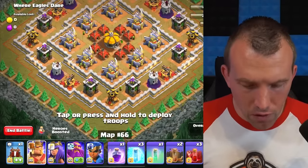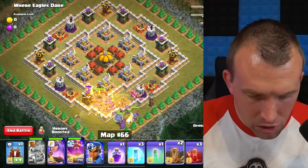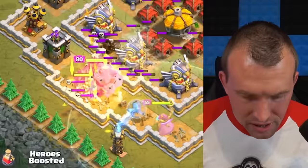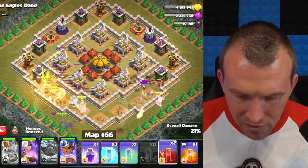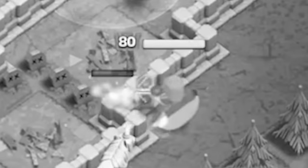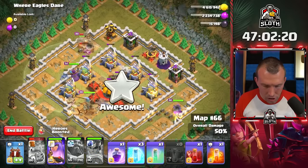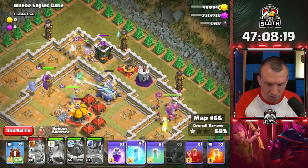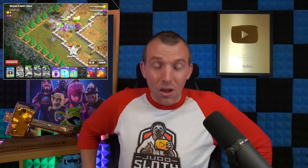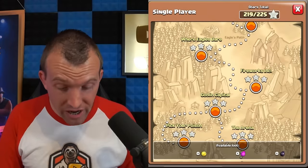No single target Inferno on this one — game plan is to enter the base with two earthquakes to hit as many Eagle Artilleries as possible. Grand Warden ability, King and Queen have split which is less than ideal, but I brought skeleton spells to tank for heroes. Royal Champion shield, Queen ability — let's freeze the Expo just to make sure. That one was actually a lot easier than the last one. Only nine maps remaining — pretty awesome.